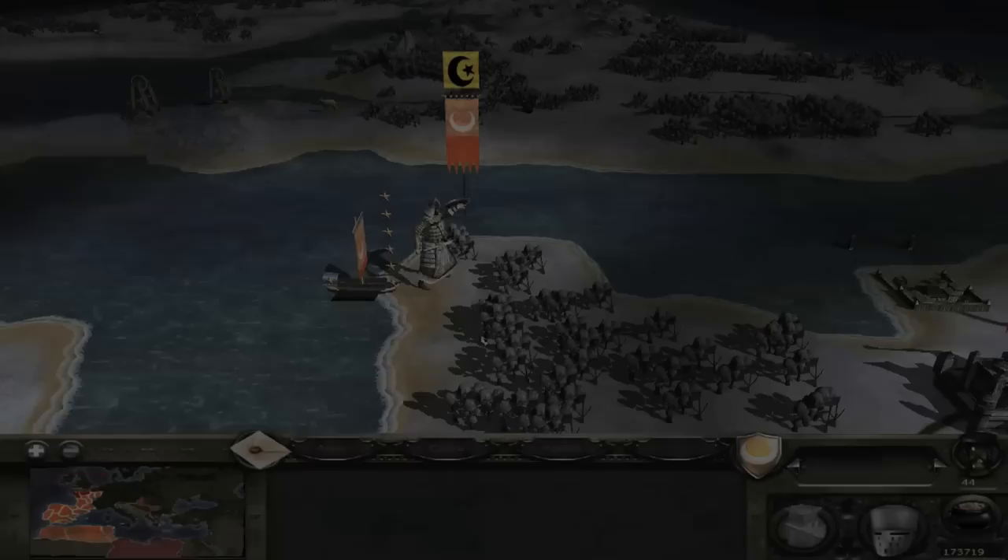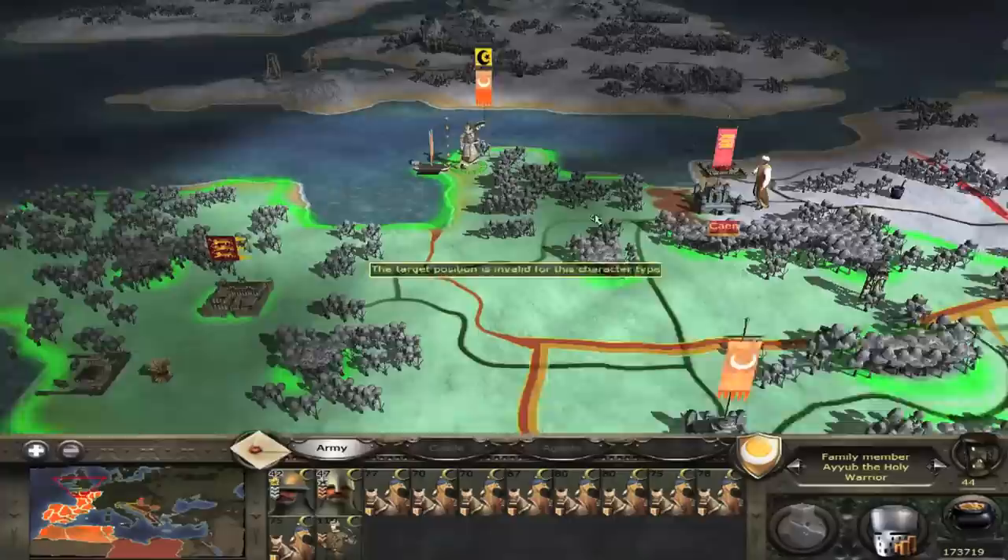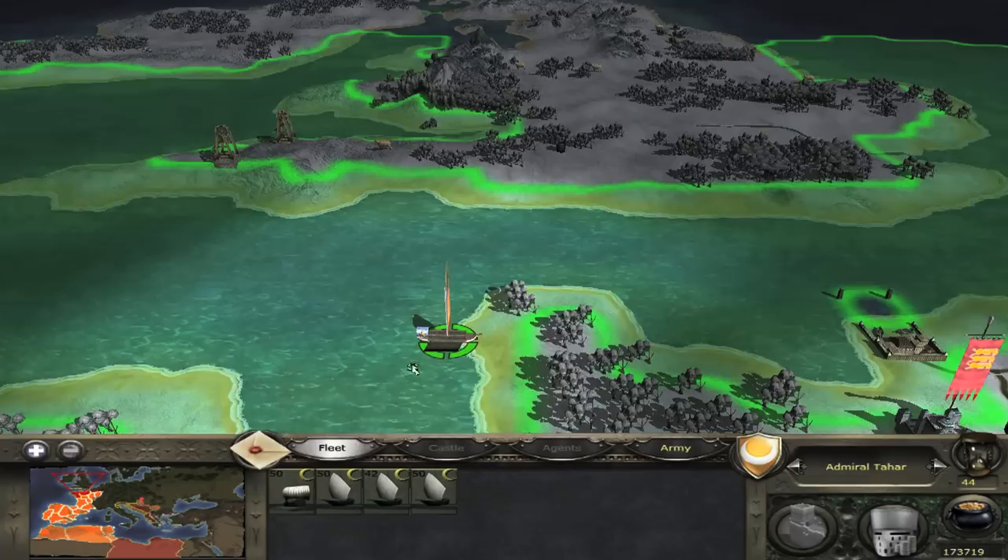Exploit number 1: the unlimited boat movement. For this exploit you need a fleet with at least 2 ships and an army on crusade or jihad. As you can see, the fleet whilst not on jihad can't move very far. The army can only move the regular amount as well. When I put the army on the fleet, the ship can move twice as far but this is nothing unusual.